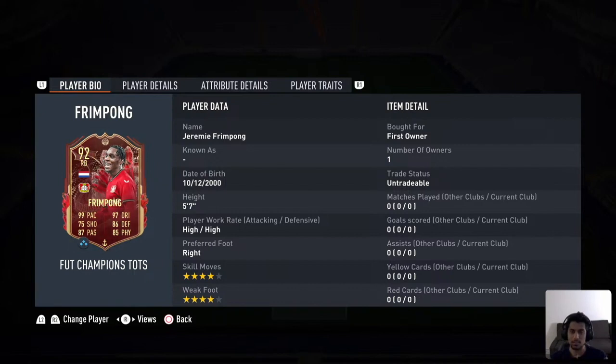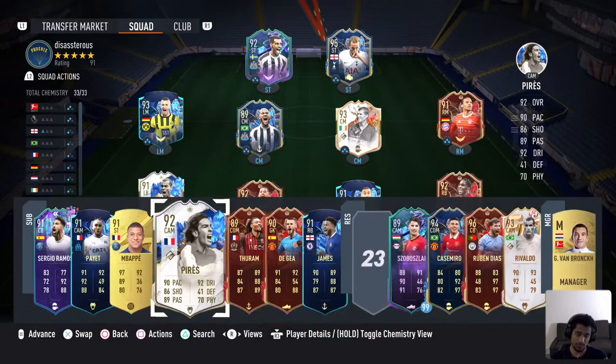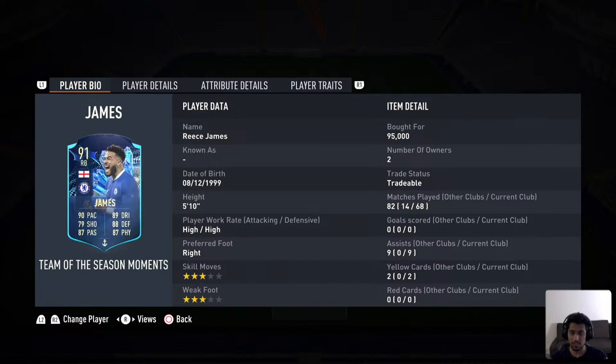Hey guys, welcome back to another video. Today we are going to compare two players at the right back position. One of them is the Team of the Season Frimpong card, the Bundesliga Team of the Season, and the other one is the James card, which is Team of the Season Moments for Premier League. Both these are pretty good cards.